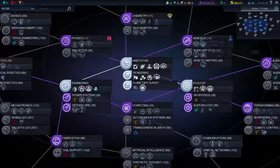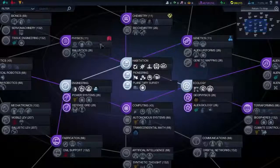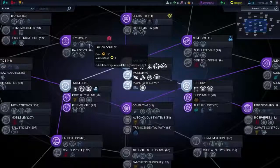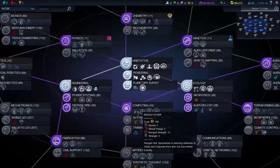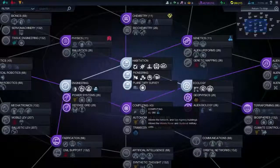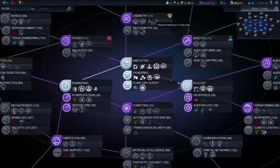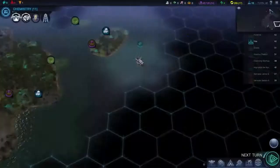Choose research. Health is starting to dip a little bit. We've got psychics — it would give us rangers, observatory, and launch complex. We've got computing — it would give us missile rover, gunboat, spy agency, and network, but that would take quite a lot. Chemistry would give us laboratory, recycler, and if there's petrol I could build petrol wells. I'm going to get chemistry, I think.